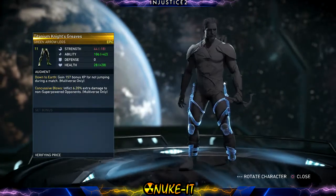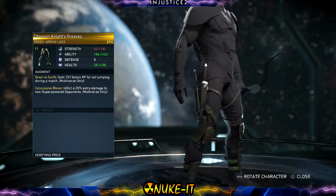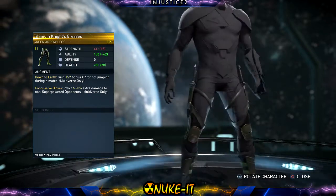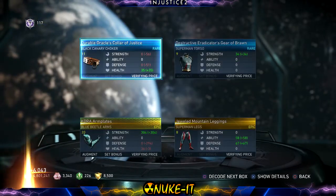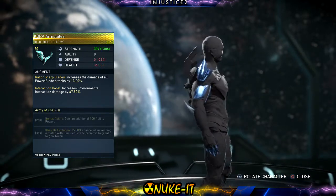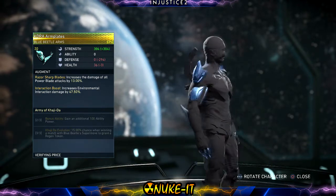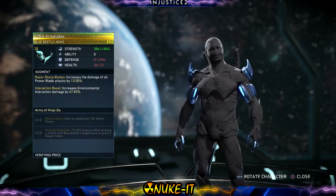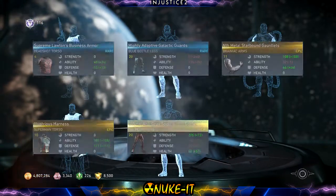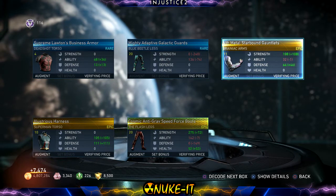Finally some cool Green Arrow gear — knives galore! I don't really know the point of him having knives if he can't use them, but it seems silly. Blue Beetle — yes, those are very cool! Look at those things coming out of his arms. Dope! And look how much strength that gives him — 304! Oh that's amazing, I am putting those straight on, no questions asked.